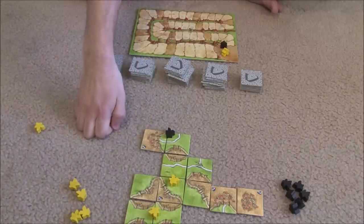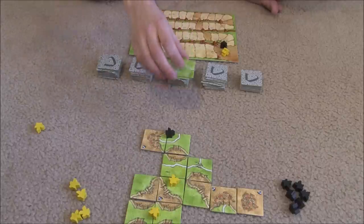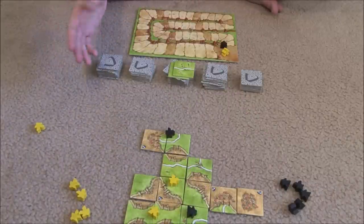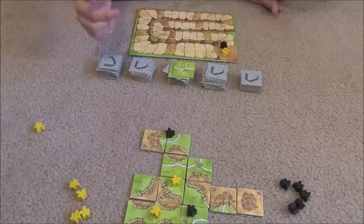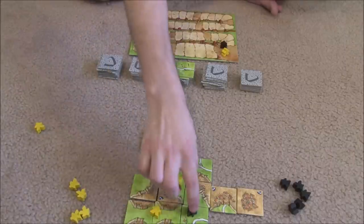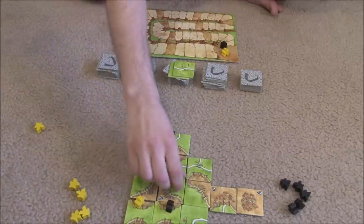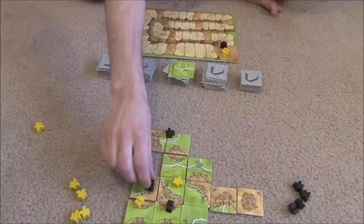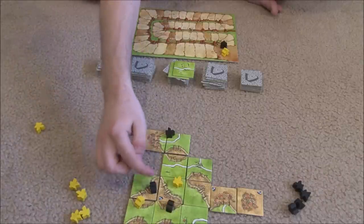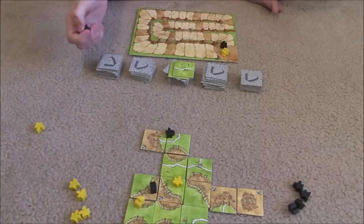It's also important to note that when scoring farms, if a whole group of farmers is together — say two yellow and one black — yellow has the majority and gets the full amount of points, while black gets none. That applies to every other type of area as well. If a city was completed with two black meeples and one yellow, black would take the full points. If they had the same number, they would both share the points.